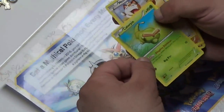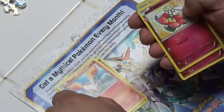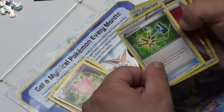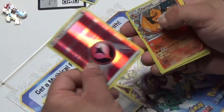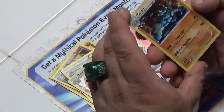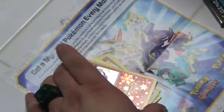We got Caterpie, Meowth, Raihorn, Fonita, Flabebe — I actually like that Flabebe, it's really cool looking. Clefable, Maintenance, and a Hollow Energy. We got Charizard and a Rare Golem. That is really, really bad, man. That looks really cool. Put those up there.